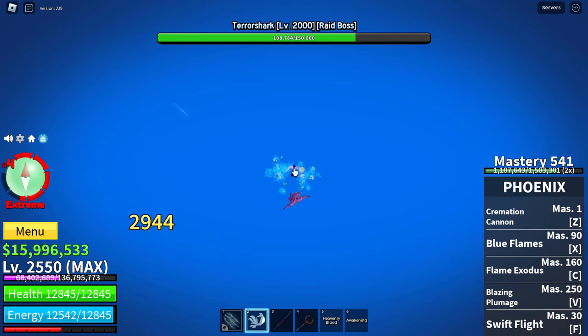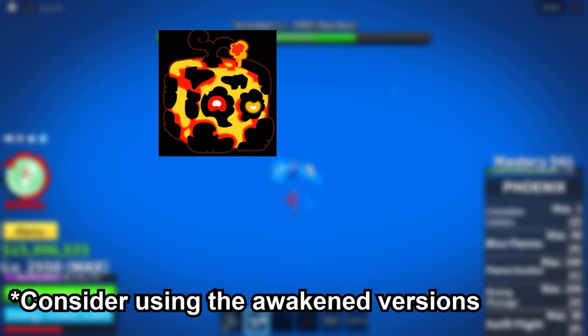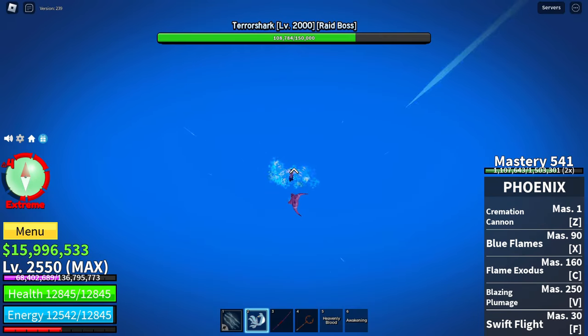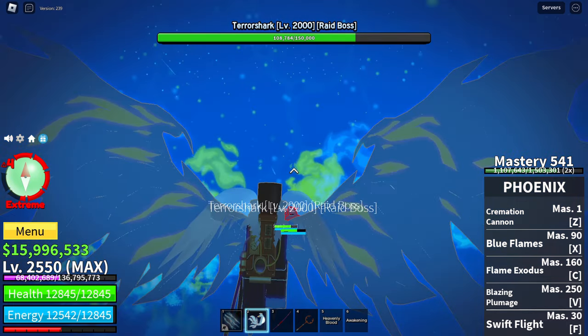This may also happen in other sea events. Replacements for Phoenix that I can think of are Magma, Ice, Mammoth, and Buddha. Also, if you want to fly up, make sure to fly HIGH up, since the terror shark can suck you down with one of its abilities.